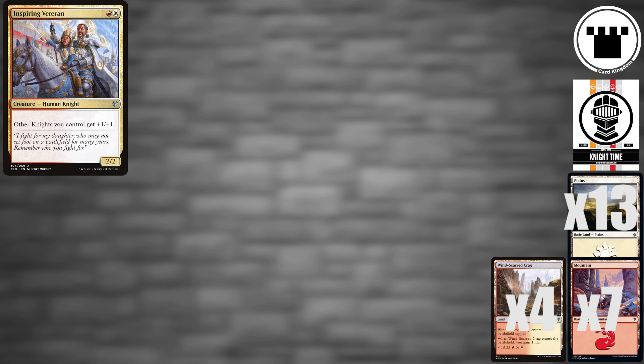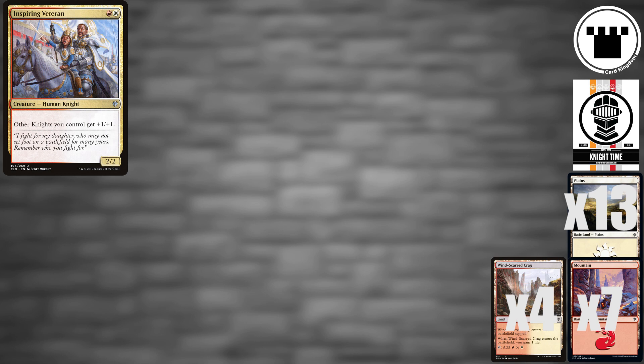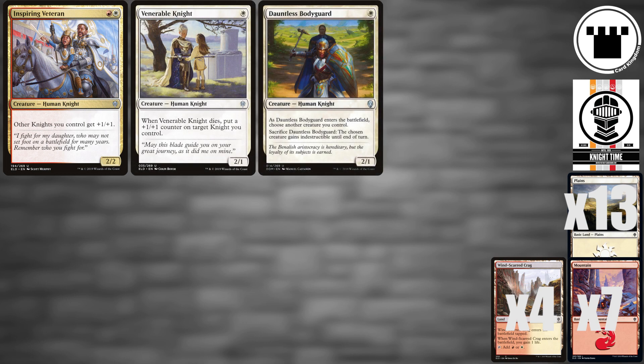Leading the charge as a 4-of is Inspiring Veteran, a 2/2 for 2 that gives +1/+1 to all your other Knights. Venerable Knight and Dauntless Bodyguard are aggressive 1-drops that make combat much more complicated for your opponent.